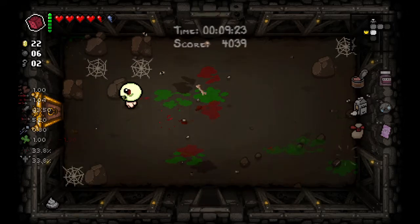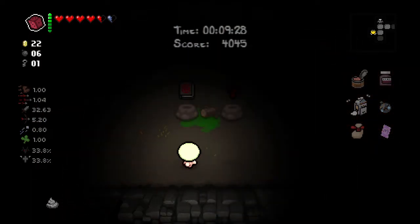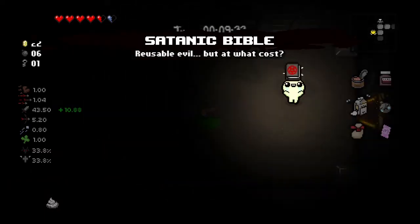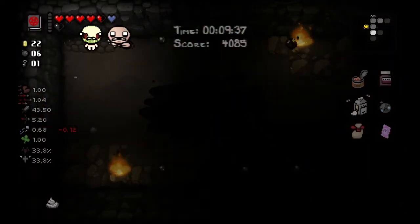One thing I noticed — they changed how the tiers work. Did we take Satanic Bible? Should we just get rid of the D6? I'll take it to the boss and see if it gives us a deal with the devil item — see if I was right about that. I didn't know if it was the Satanic Bible or another item that actually did that.